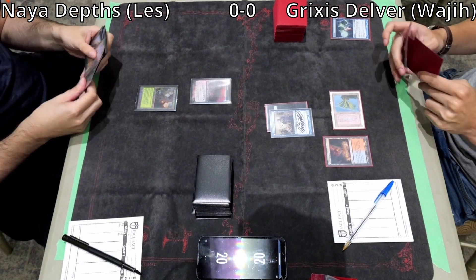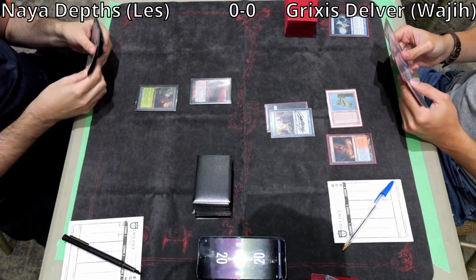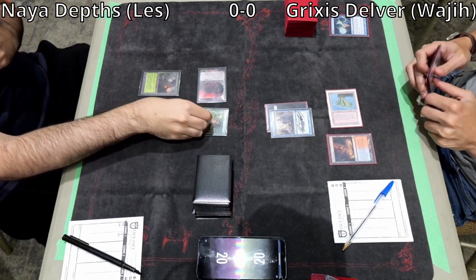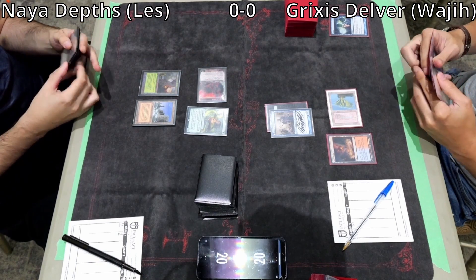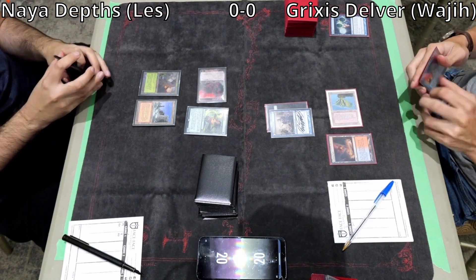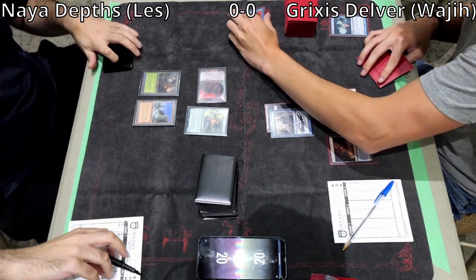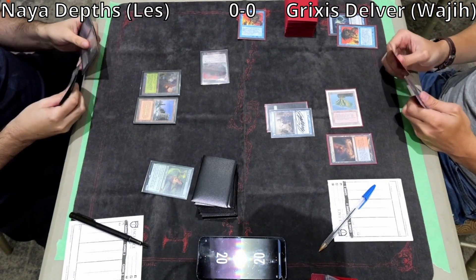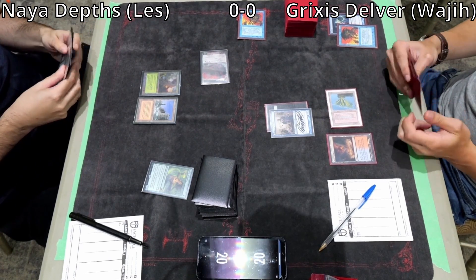Les draws an Elvish Reclaimer. If he's not afraid of Wastelands, he could just play Dark Depths, but he goes for Plateau, tapping Dryad Arbor for the Elvish Reclaimer. It's a little more valuable — if Wajji tries to bolt the Dryad Arbor, he can Crop Rotation it away. Wajji Force of Wills the Elvish Reclaimer, exiling Force of Will. I think Les is playing safe here.